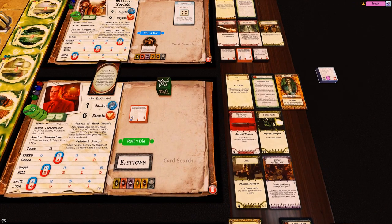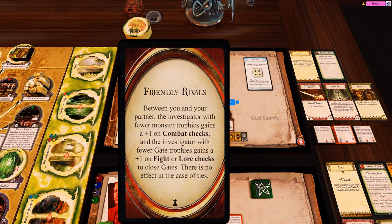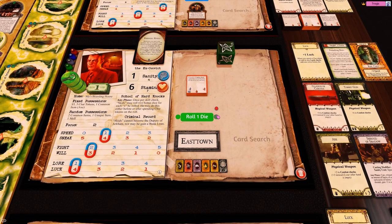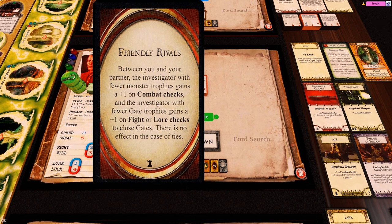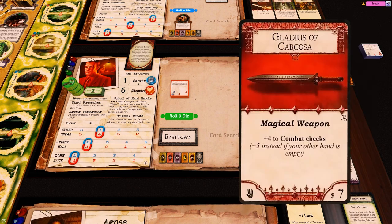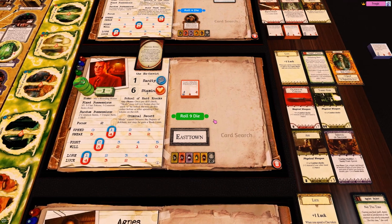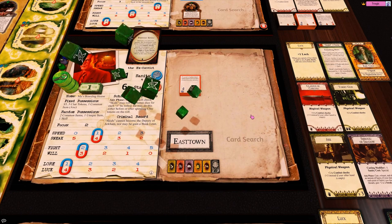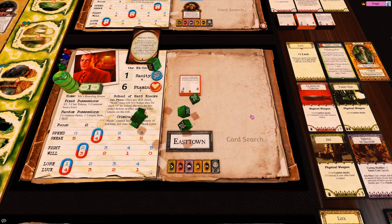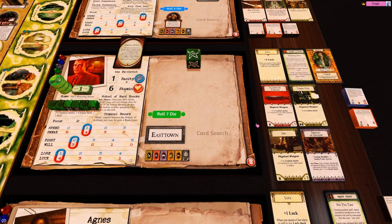We have one monster trophy here and three monster trophies here, which means this card gives us plus one to combat checks. So that means he is three fight including Friendly Rivals, plus four, plus two is six. I really should trade off this tommy gun because that's six and these two together is six, so it's basically the same. Six plus four which is nine, and minus two. Should be an easy kill - you only need one. And that is done.